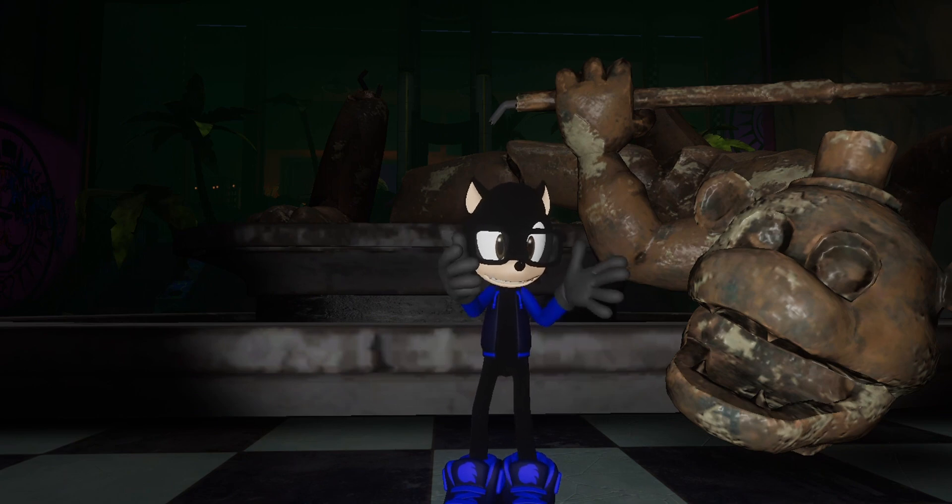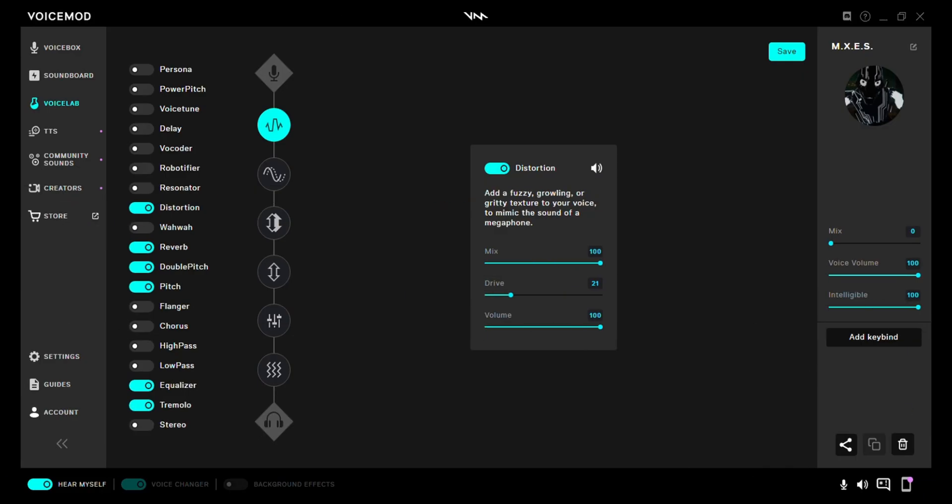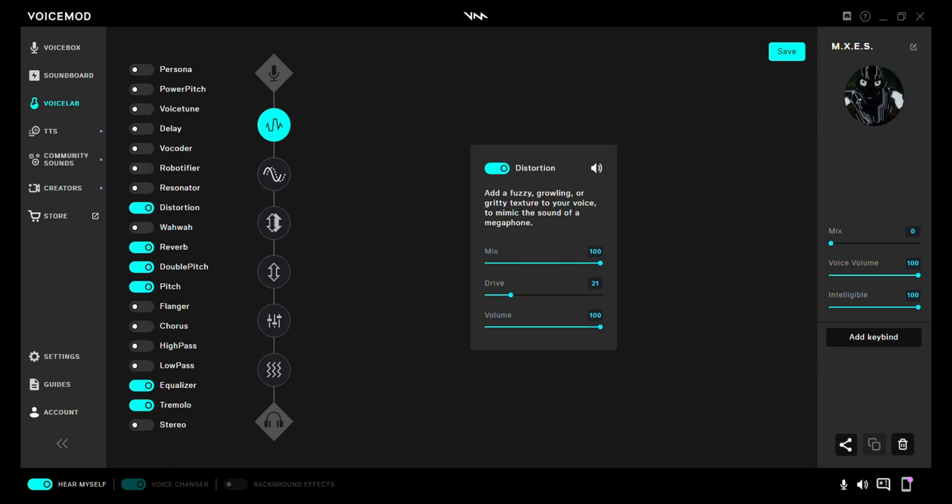Now I'm going to show you guys how I did the voice. So I have these effects I used to make Maxis's voice. Distortion: mix 100, drive 21, volume 100. Then next, reverb: mix 11, room size 100.